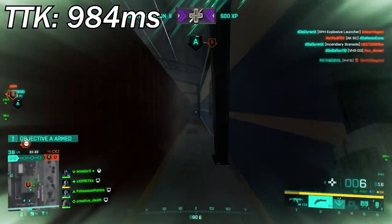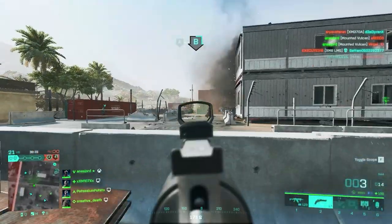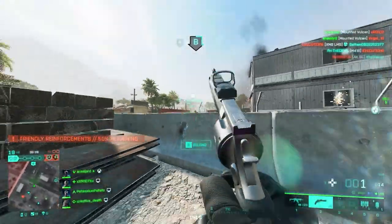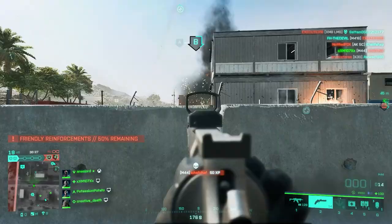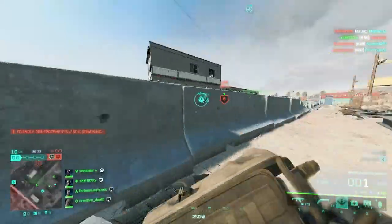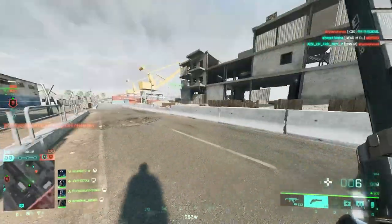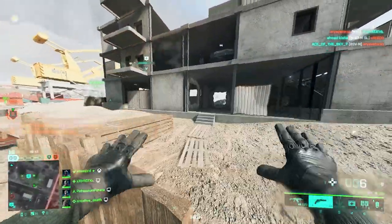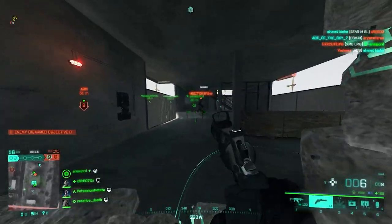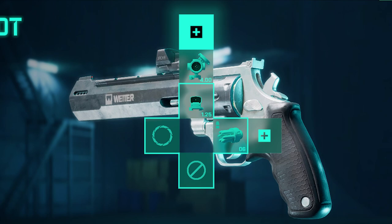The TTK is 984 milliseconds, which is just slow. It hits hard — it's a one-shot headshot kill in under 100 meters, literally a pocket sniper rifle — but if you want to go for body shots, it can't deliver. For the setup, all you can do is put on some sights; there are literally no other attachments. I'd go for a red dot and put the Raven Forks on the weapon as well, since the weapon is really capable at long range.